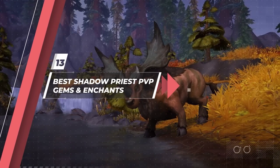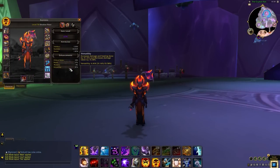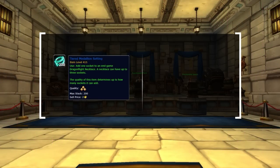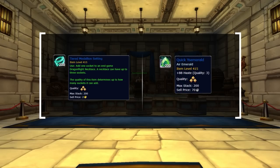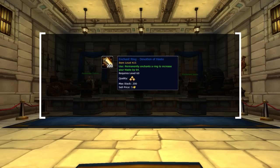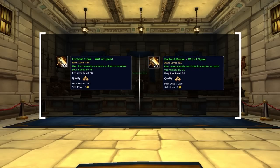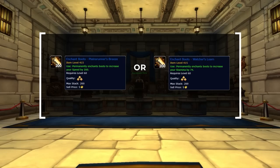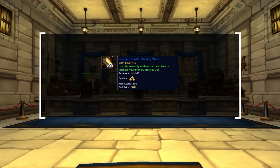Moving into gems and enchants — as you'll passively reach over 30% versatility through gear, you'll want to prioritize haste wherever possible. Use a tiered medallion setting to get up to three gem slots in your neck, filled with the highest quality haste gem, the Quick East Emerald. Enchant your rings with the highest quality Devotion of Haste. For speed enchants on Bracers and Cloak, use the highest quality Writ of Speed, and for Boots, Planes Runner's Breeze — or Watcher's Loam for added stamina. For your chest, use the Waking Stats enchant for a large intellect boost. For legs, pick up Frozen Spell Thread from a Tailor for intellect and stamina. For the weapon, Wafting Devotion gives a large increase to haste and speed.